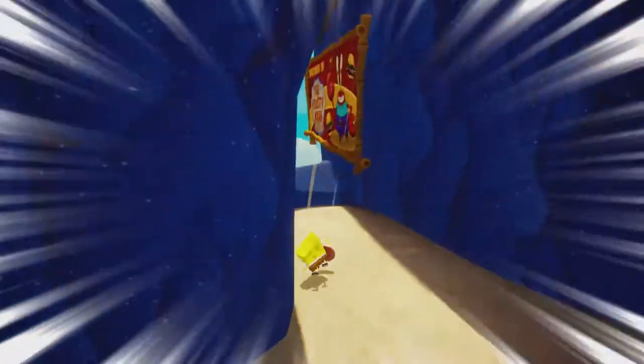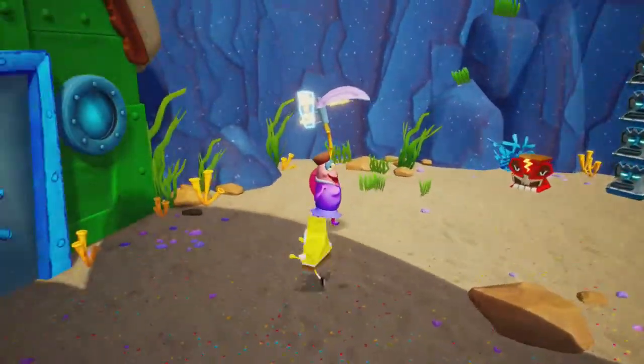Oh yeah, look — it leads to this sock up here! Okay, let's go switch to Sandy because we're going to need that. I think that's the last sock too. So maybe that bungee jump thing leads to a spatula, and then that's everything. Yeah, let's switch over to Sandy now because we do need her swing.